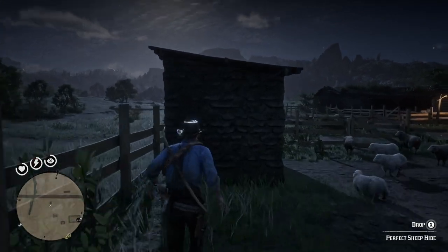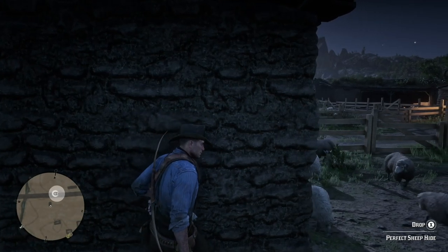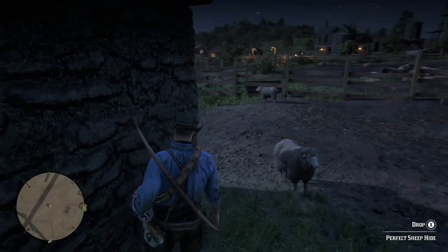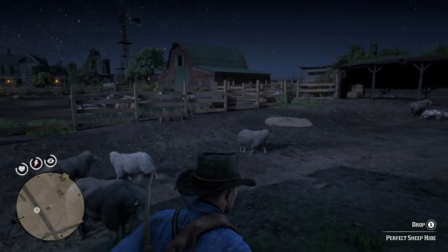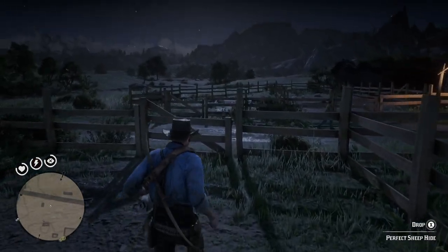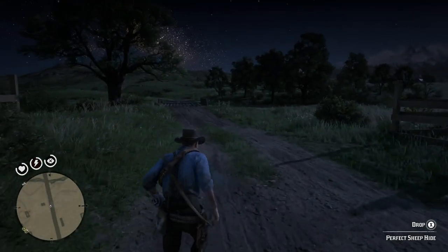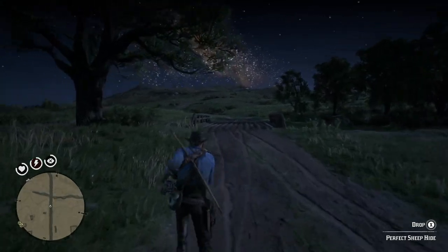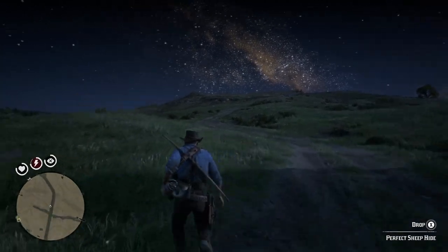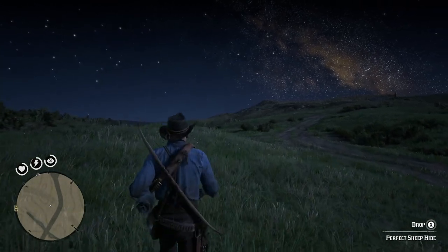There's some guy looking for his dog and I can see him out there — he hasn't seen Arthur yet. This is why you go to the sheep area in Emerald Ranch at night so you are not seen, and you use a bow because the gun will attract attention.